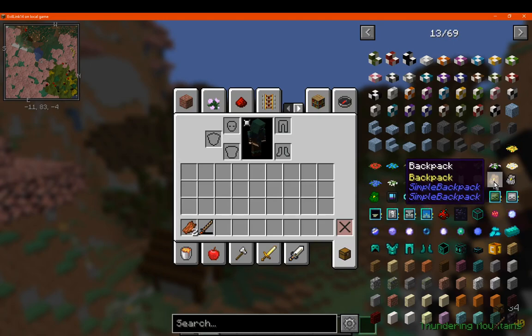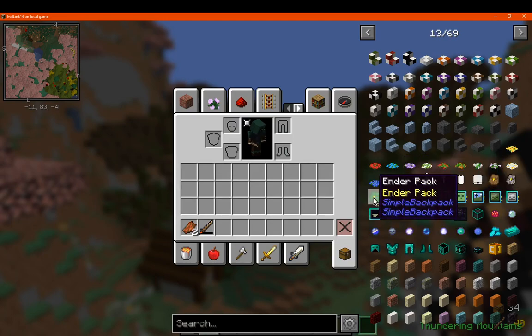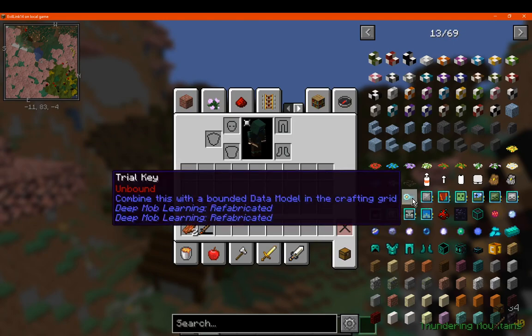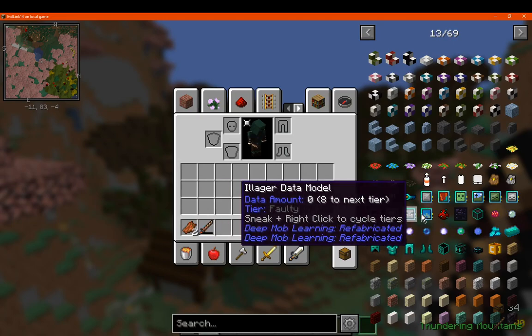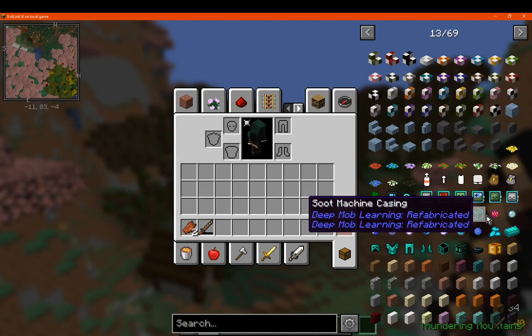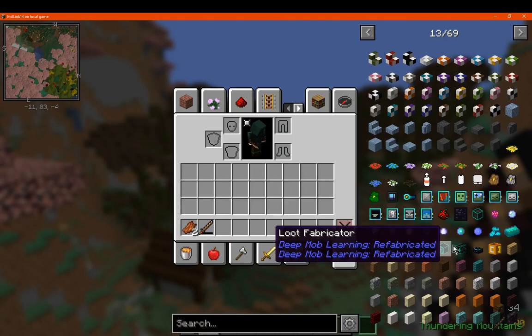You've got Simple Backpack, which adds in a backpack void slot for trashing things, and then an ender chest access slot. You've got Deep Mob Learning Refabricated, which adds in a bunch of different models as well as learning capabilities for mobs. You've got some key sims, some matter, some armor, and a few other bits and pieces.